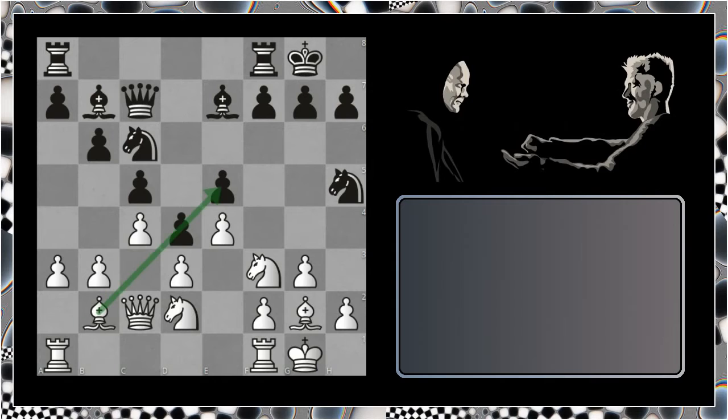Taking en passant doesn't make real sense for Black because it simply increases the scope of the dark-squared bishop, which is his main goal in creating the pawn wedge in the first instance. We have bishop to c8, improving the position of the light-squared bishop, which lends itself to Black's idea of playing f5. The problem is it's just a little bit slow.